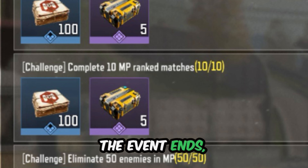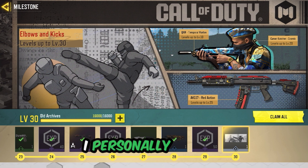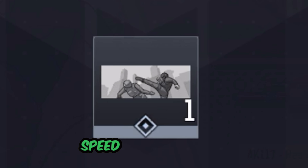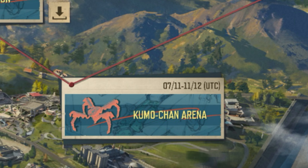The challenges will stay available until the event ends, so you've got some time — but the sooner you get started the better. I personally unlocked the new execution by completing all the tasks in the event and trust me, it's totally worth it. If you want to speed things up even more, focus on the main story, Kumo Chan Arena, and map exploration.